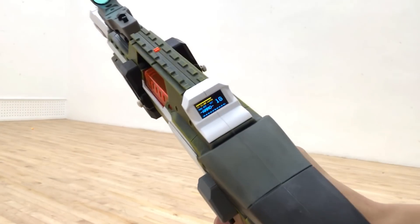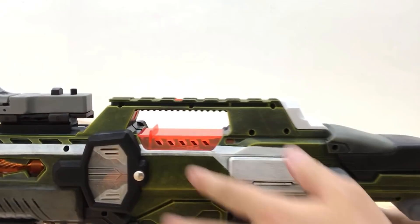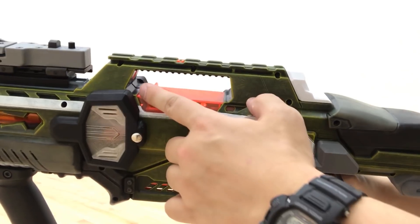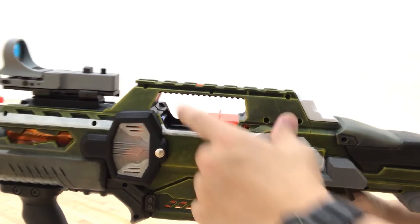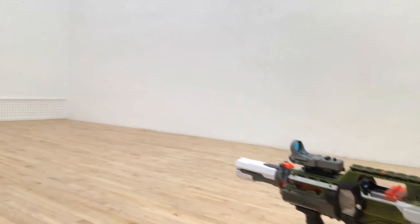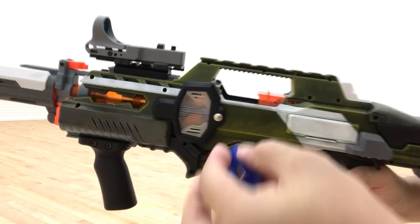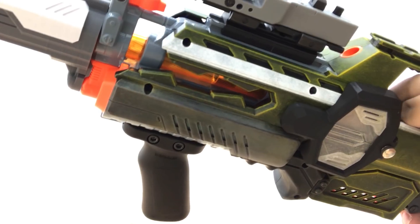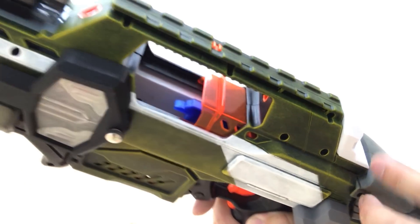Once the ammo is out it stops like this. You can also attach an adapter to fire half-length darts. Basically, you open up the cam door and insert the adapter piece like this — just go in. You can basically extend it.